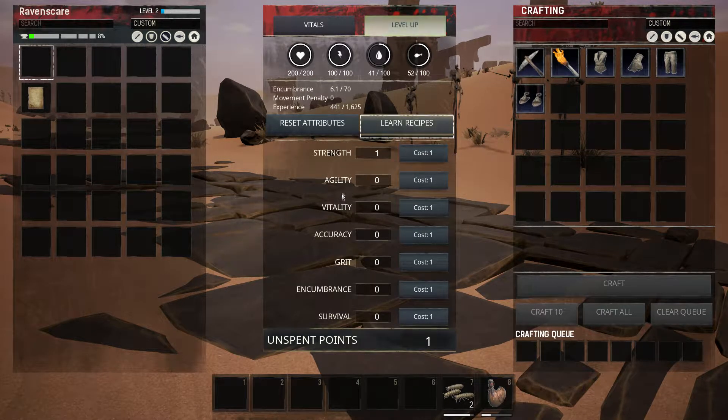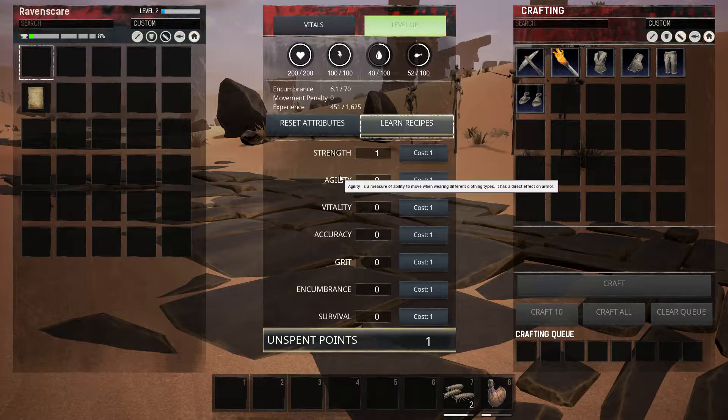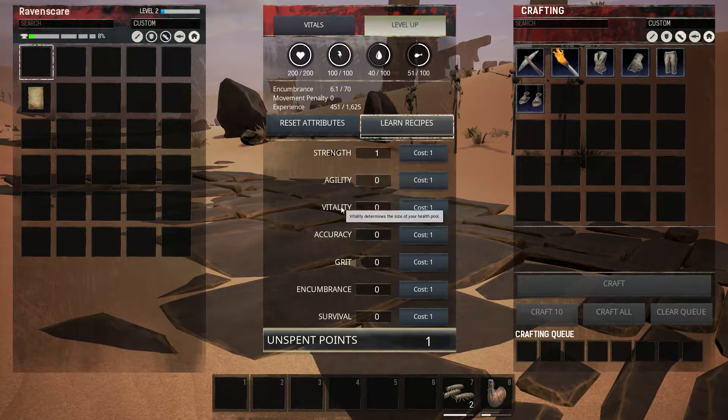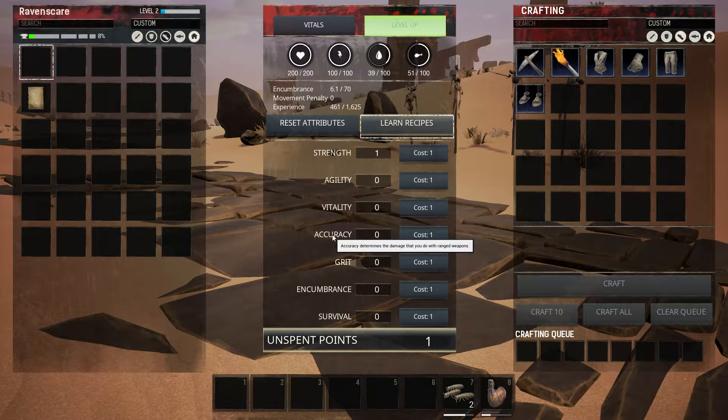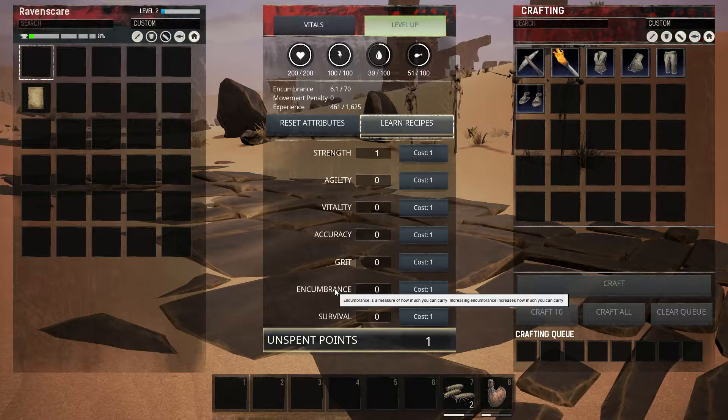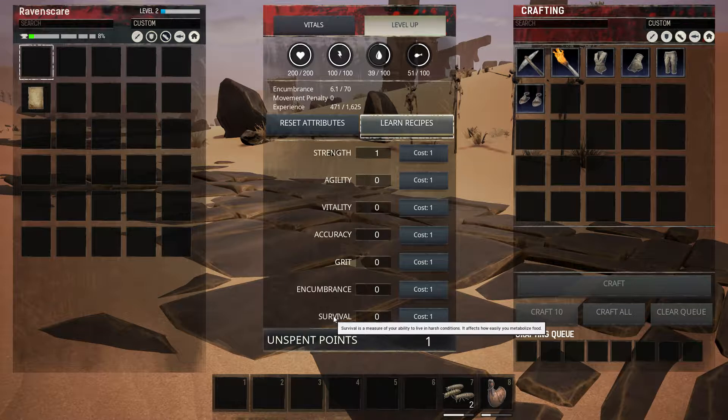So each level we've got strength, agility, vitality, accuracy, grit, encumbrance and survival. Strength determines the damage you do in melee. Agility measures your ability to move while wearing different clothing and has a direct effect on armour. Vitality is the size of your health pool. Accuracy increases ranged weapons. Grit determines the size of our stamina. Encumbrance increases how much we can carry, and survival affects how you metabolise food and survive harsh conditions.